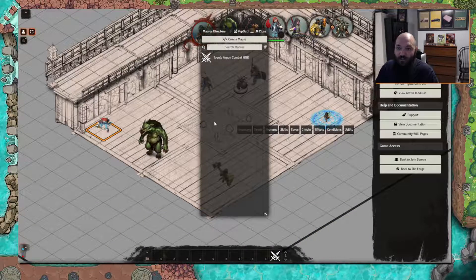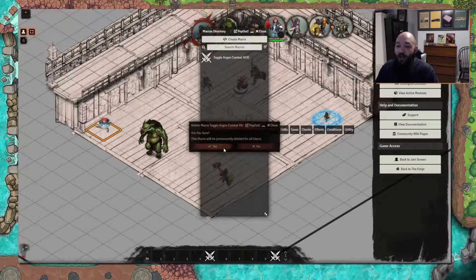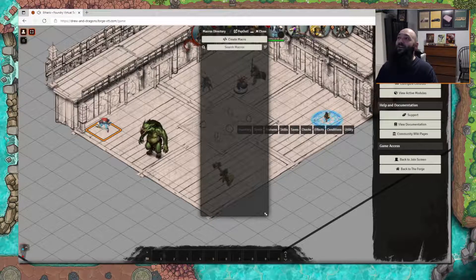Hitting zero is a macro that you all can have access to through the macro folder — you are owners of it, just grab it and drag it on. If you right-click a macro you can adjust or edit it. Now she accidentally deleted it as the owner, which I shouldn't have allowed as the DM.